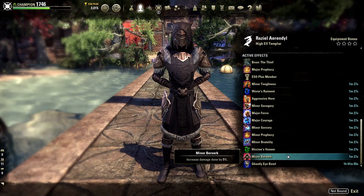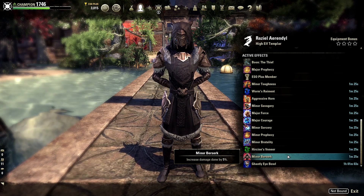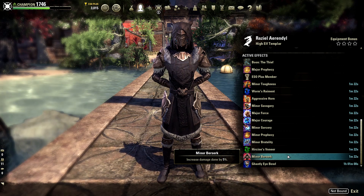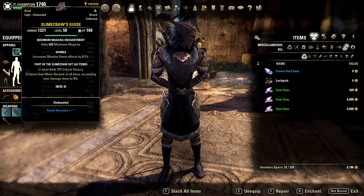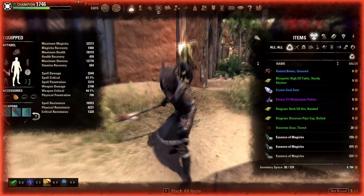The next important buff is Minor Berserk, which gives you a flat 5% damage increase on everything you do. Usually this buff is provided by your healer with Combat Prayer, and is another reason to always stand in front of them. If you are in a situation where you cannot obtain Minor Berserk from a healer, both magicka and stamina can use the Slimecraw monster set from Wayrest Sewers 1 on veteran to gain the buff permanently, or slot Camouflaged Hunter from the Fighter's Guild skill line, which gives the buff for a couple of seconds every time you do critical damage to an enemy while flanking.